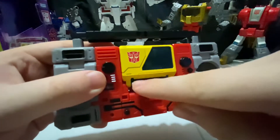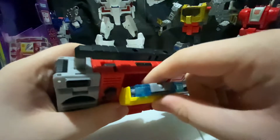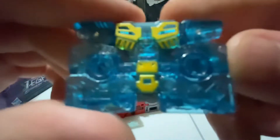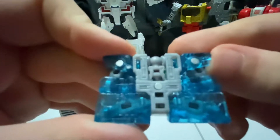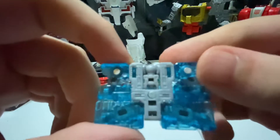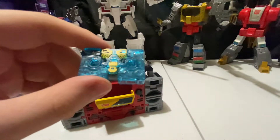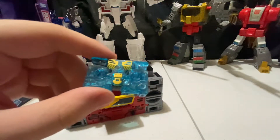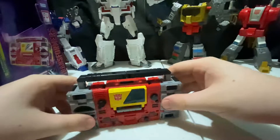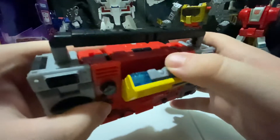This whole area here is one button — if you press that down you can eject Eject from his chest. Little Eject — look at him, got some clear blue and some gold there. On the back you got some gray for the actual body and the head. To put Eject back in, you just take this little gray section here and press it and he pops right back in, which is very nice.